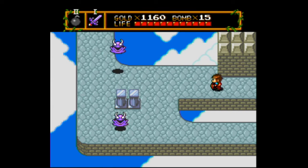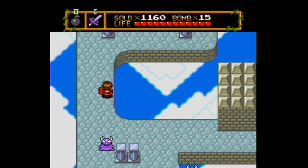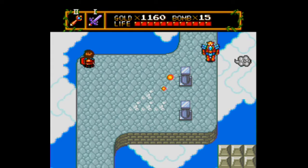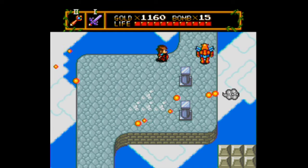Last time on Let's Play Nutopia, we finished up level six and wasted a lot of time doing a bunch of nothing on the last overworld. Today we're going to head into level seven and hopefully not waste any more time, because we're right next to the dungeon.